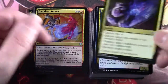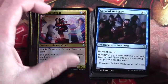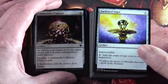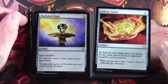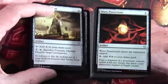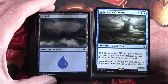Crosis's Charm is in here, Cronarch, Nivix Guildmage, Curse of Verbosity, Terminate, Commander Sphere, Darksteel Ingot, Fellwar Stone. It's interesting this deck has some quite different commander staples than the other decks, but there is a Sol Ring, an Unstable Obelisk, and a Worn Powerstone which is in the other decks. There are some islands here and I'm sure we'll see the rest of the basic lands later.